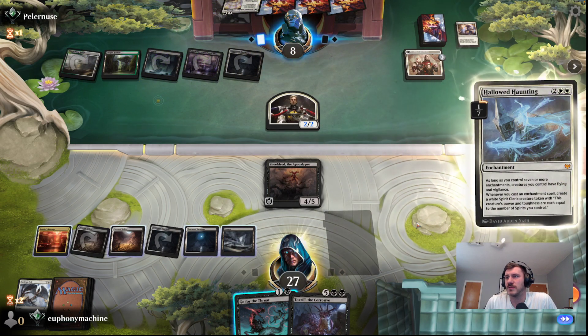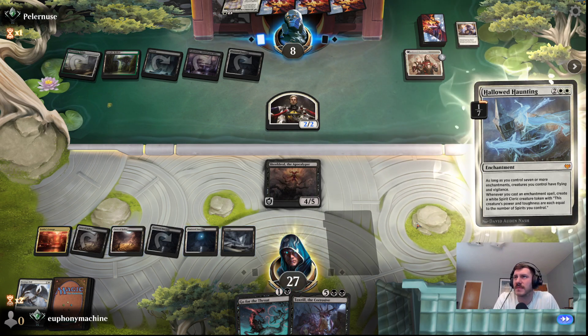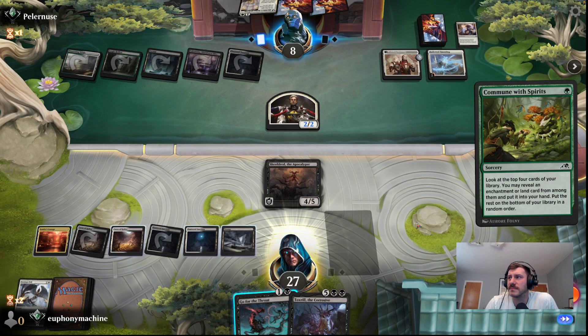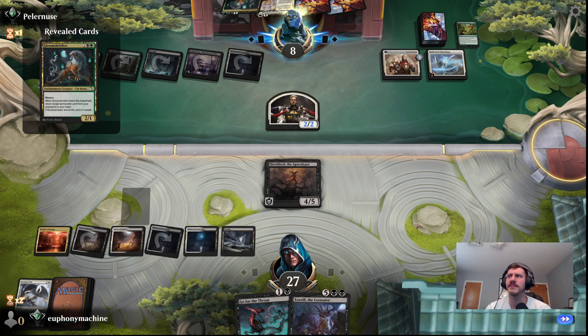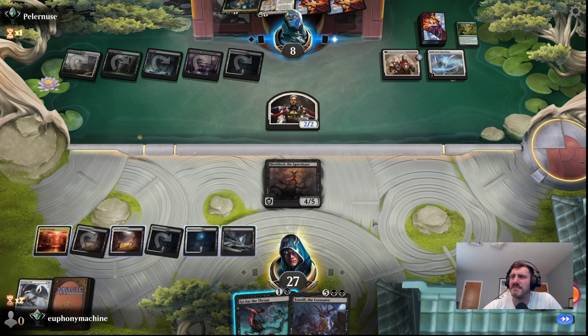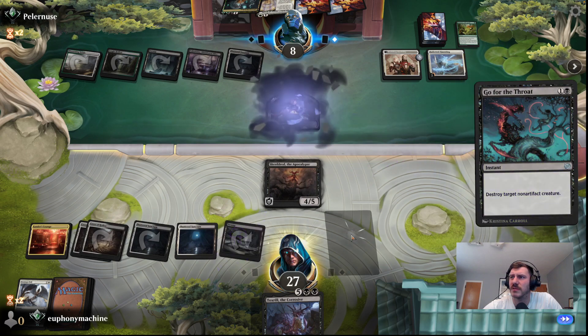Hollowed Haunting — that can get out of control. But we can't really do too much, and hopefully they can't play anything else. That's not an enchantment, so that's fine. We want to really start putting the pressure on them. Draw a land — I should get rid of that. I'm going to get rid of this just to put more pressure on their life total.